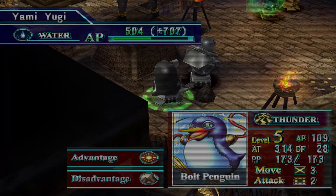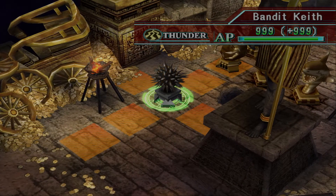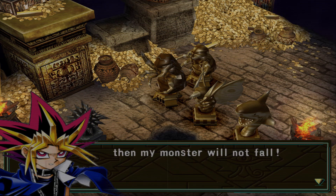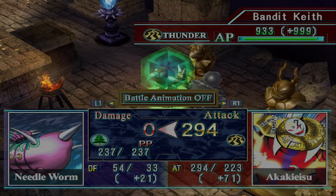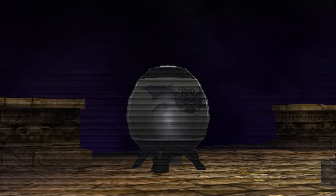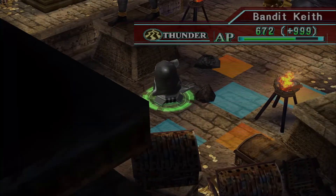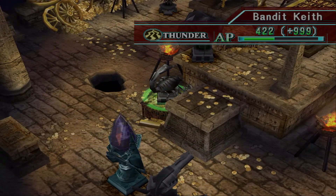He put his Bolt Penguin in a terrible spot, so we'll just let him hang out there. This is why wood protection is overpowered — anything that hits it does zero. It's better than just increasing defense by a thousand, just to put that in perspective. Let's go to the other side because we have a lot of damage.